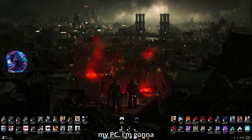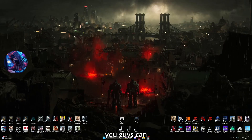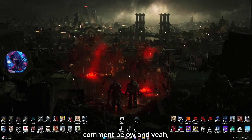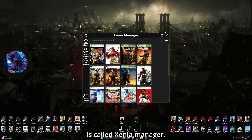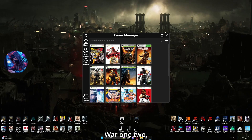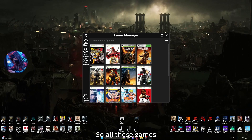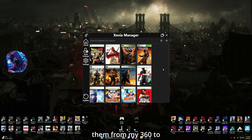So here is my PC. I'm going to leave links in bio on what applications I'm using so you guys can download them too. If you guys want me to make a tutorial, just let me know, comment below. Application number one is called Xenia Manager — I'll leave the link in bio. I got Gears of War 1, 2, 3, and Judgment. These copies are my copies; I own them physically, and I install them from my 360 to a USB to the PC.